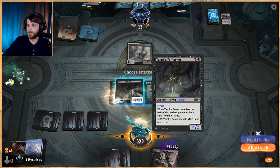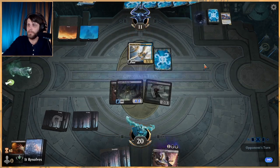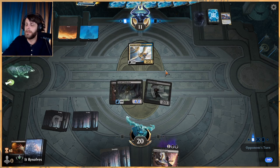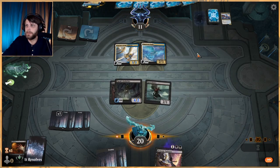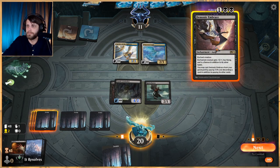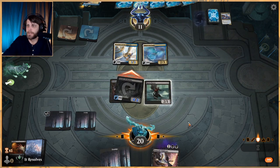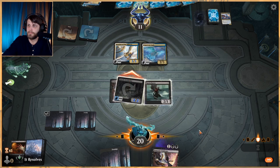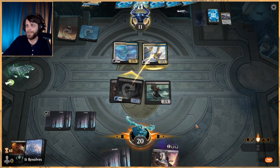Let's do this, and we'll attack here with just the Gutter Bones — I'm going to leave the other creature back. That's the smart thing to do: if they want to answer it they have to spend basically their entire turn doing so; if they don't answer it, we're in okay shape. They don't want to answer it — okay, we get to pump this guy up if we want.